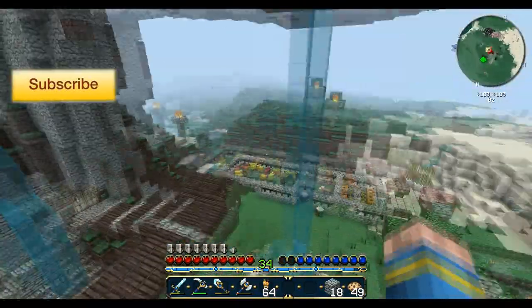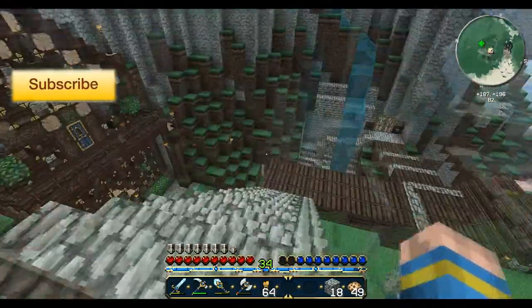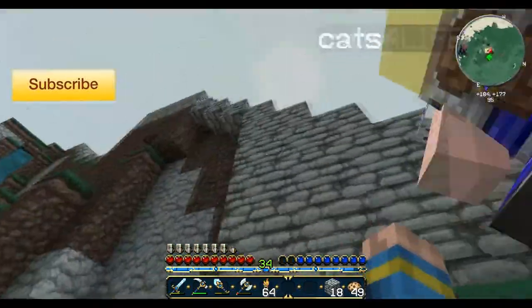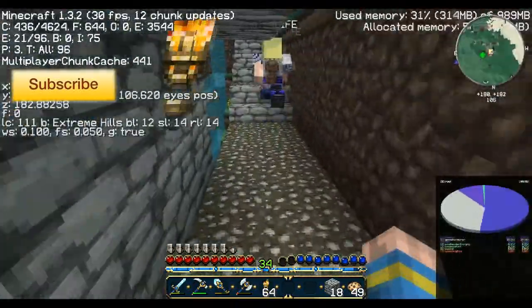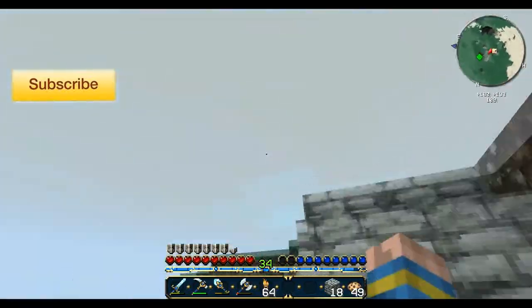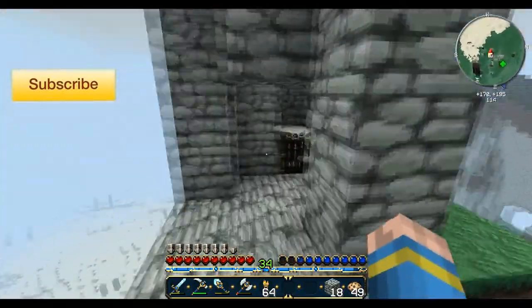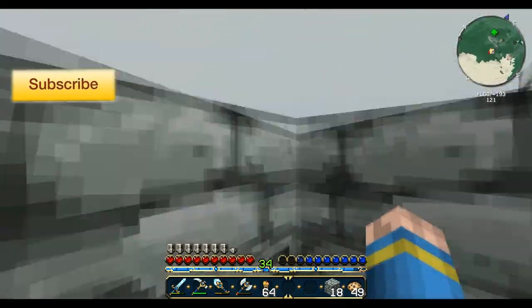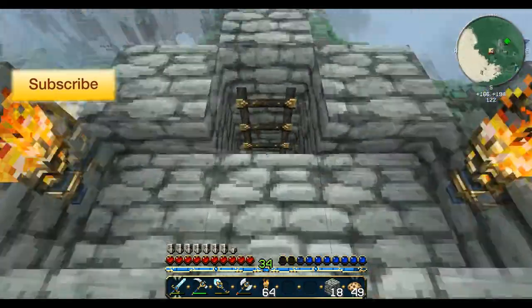This goes up here to our tower area. We have this waterfall here — that waterfall was there when we found it, I just built a little fountain around it so it looks pretty nice. This leads all the way up. See the beautiful hills? This is an extreme hills biome. There's another waterfall over there, and another one over there — those I actually put there. Then we have our retarded penis watchtower. Looks retarded, but yeah, whatever, it's alright.